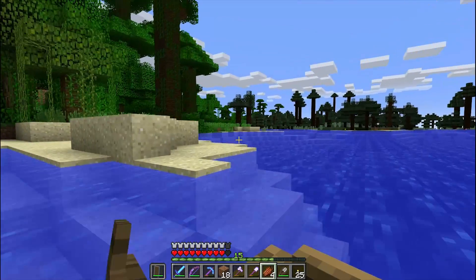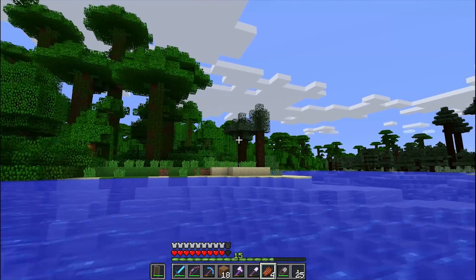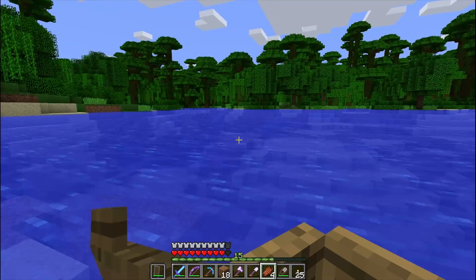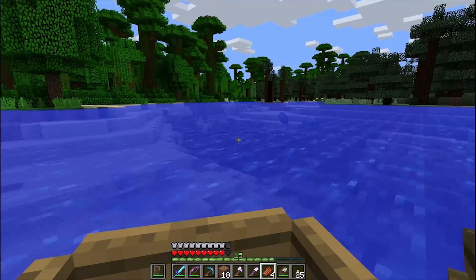Maybe I'll luck out and find one of those little jungle temples — that would be super nice. Then I would have a place to live here. This is definitely an island, you can tell. Why is there spruce wood? Two pieces of spruce on this island, while everything else is one big giant jungle. Wait a minute — it's not an island.